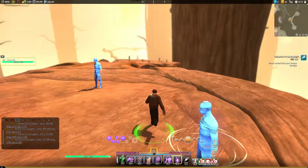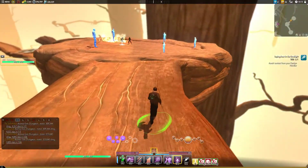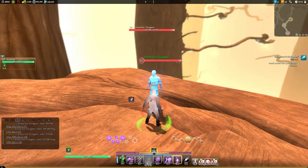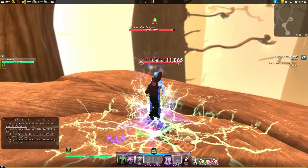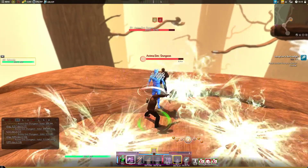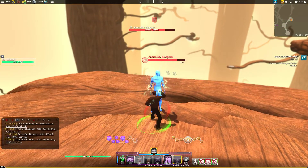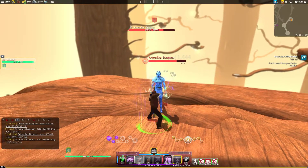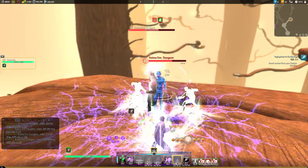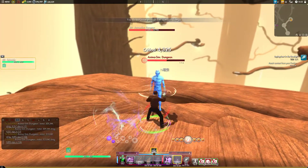We're going to scoot over to a different target. So we're going to use Savagery, Reality Fracture, Pandemonium, and then make sure we aren't wasting energy whenever possible. For this one, we mostly only have to pay attention to having enough energy to use our two cooldowns the moment they're off cooldown, and that'll keep the build simple and easy while still doing decent damage.